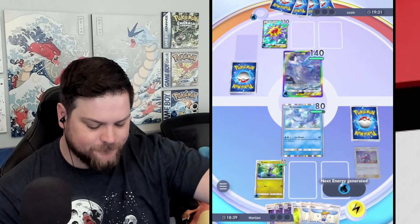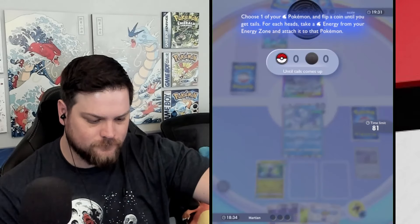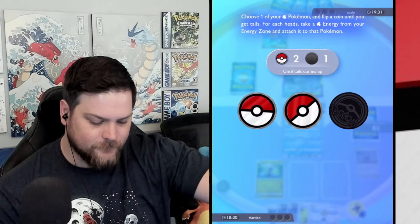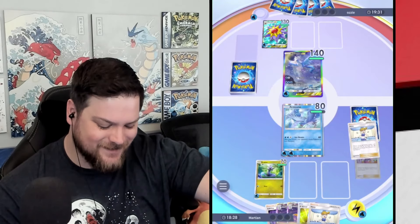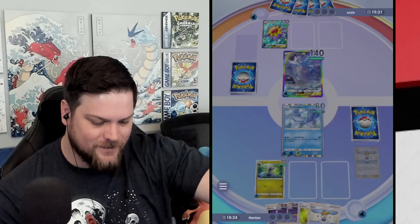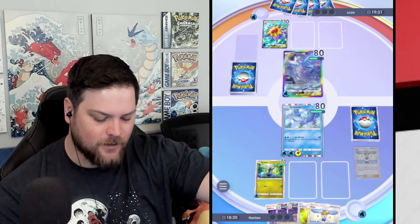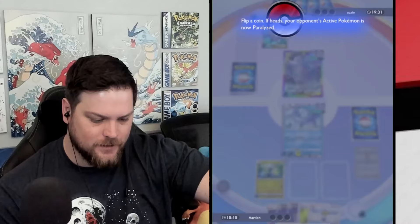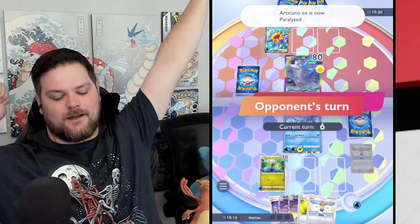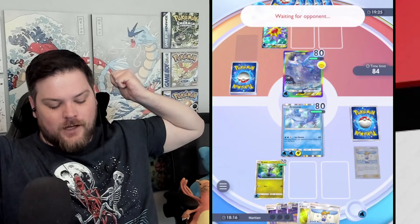Here's a Misty — heads. Fine. Hopefully we hit paralyze. Good, perfect. Everything went well. It didn't go perfectly because I still had to skip an attachment on the Dratini, and now we don't for sure have a Lightning Energy by the time it evolves.